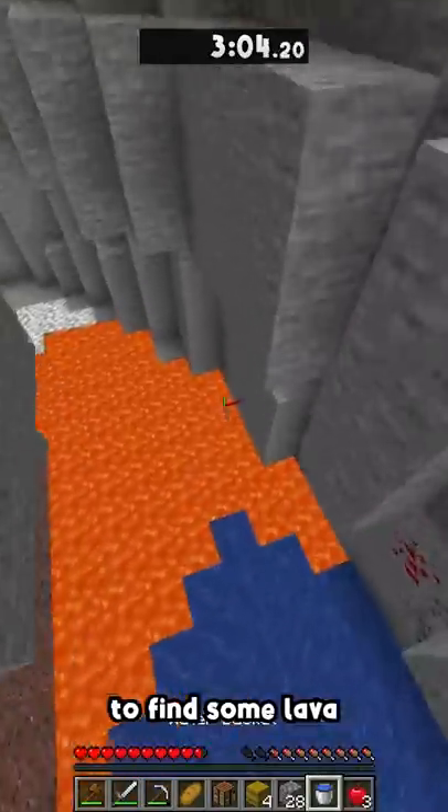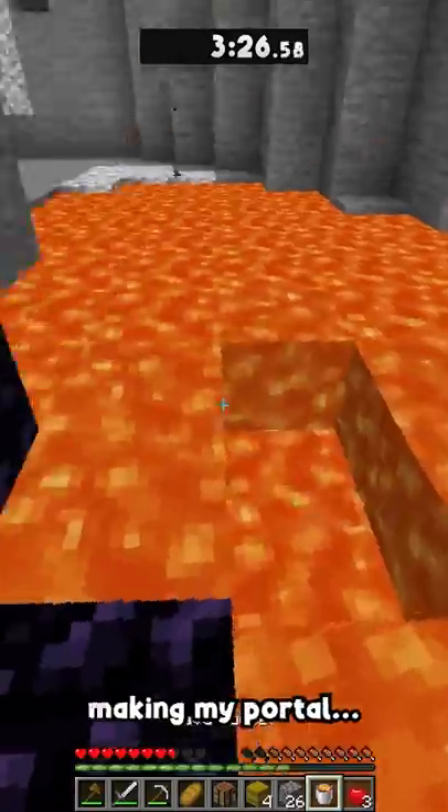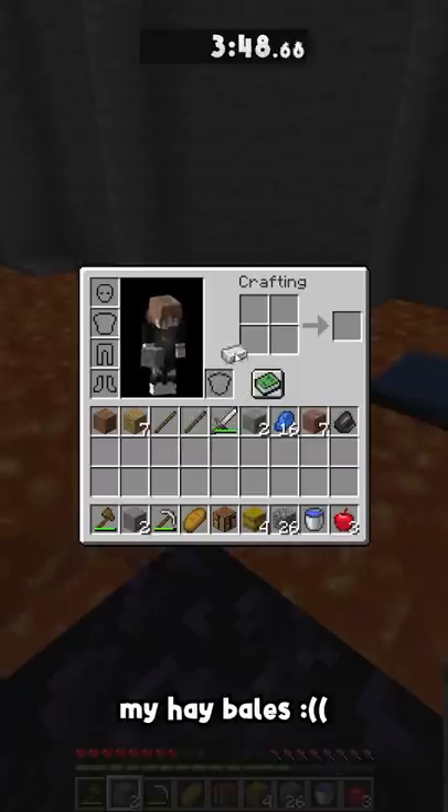Now I'm digging down to find some lava, and I drop into a ravine to start making my portal, when I was rudely almost blown up by a creeper. I finish my portal, and this is where I tragically lose my hay bales when crafting a flint and steel.